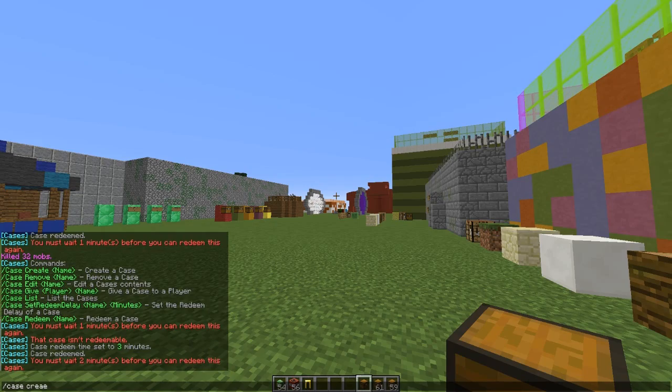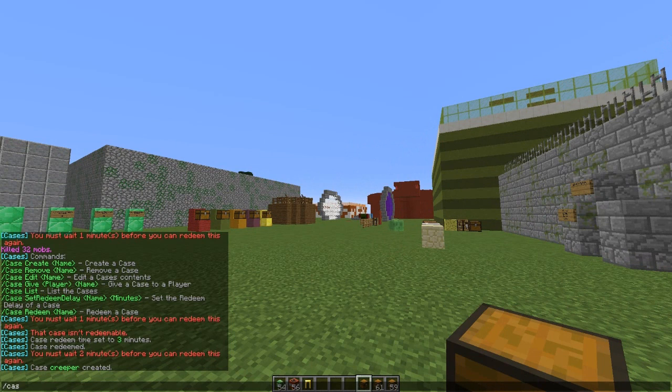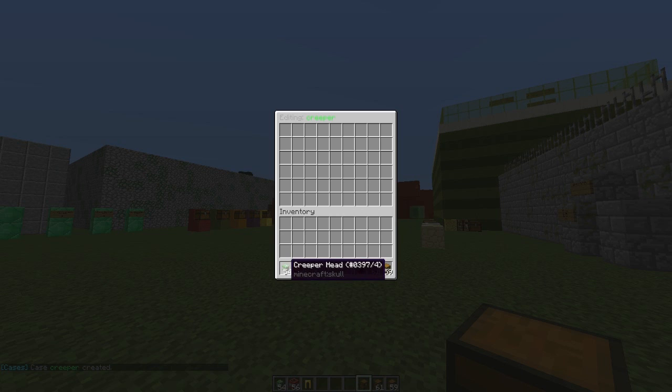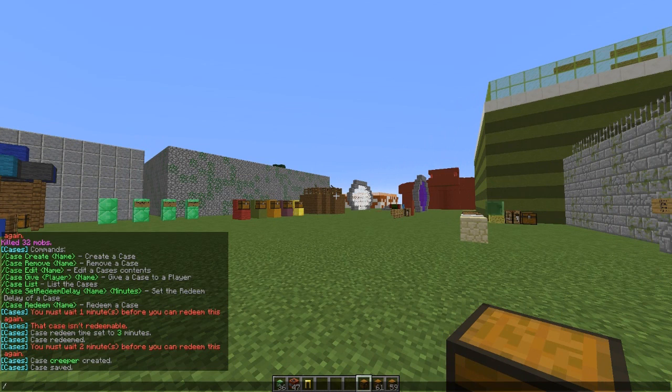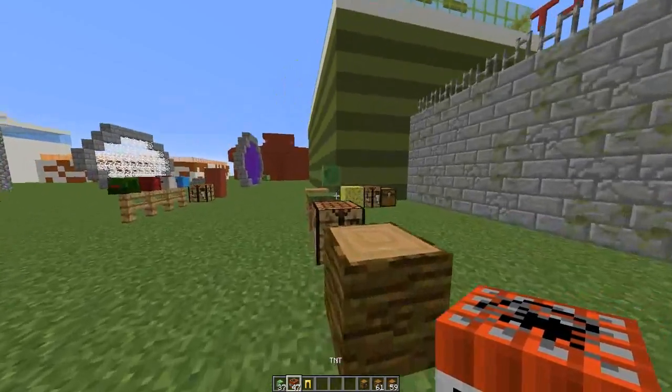Now let's go ahead and create our own case, and we're going to call it 'Creeper'. It doesn't have anything inside at the moment, so let's edit it. We're going to fill it with lots and lots of creeper heads, remove some of them at random, and fill the rest of the holes with TNT — just to make it interesting, because people don't really want creeper heads, do they? Hit escape and that saves it. Then you do 'case give' your username and 'creeper'. If we open it, we'll most likely get a creeper head — no surprise there because there was a higher chance of getting it.